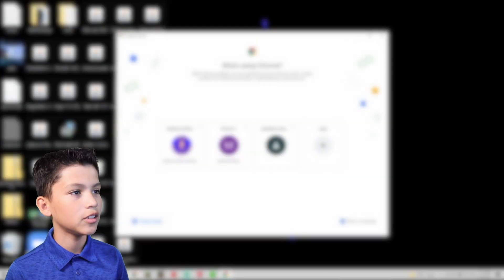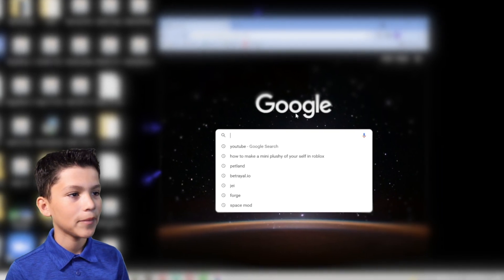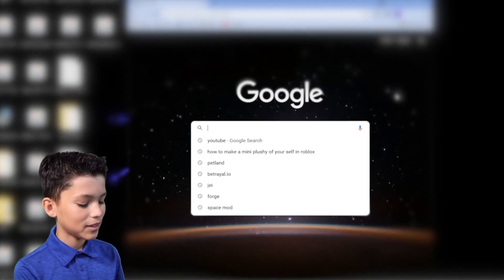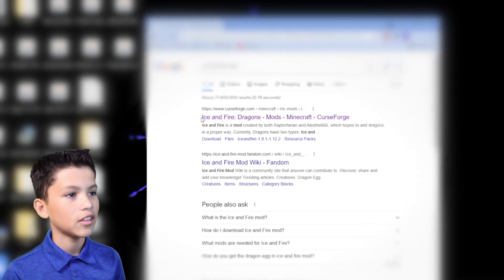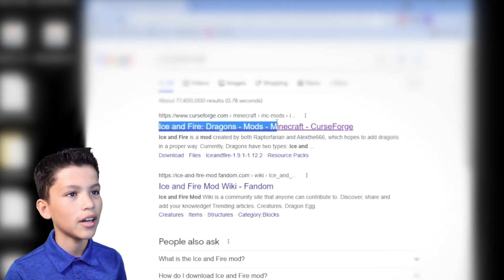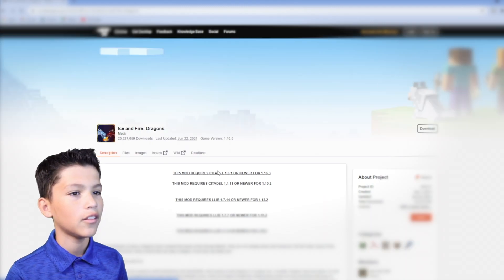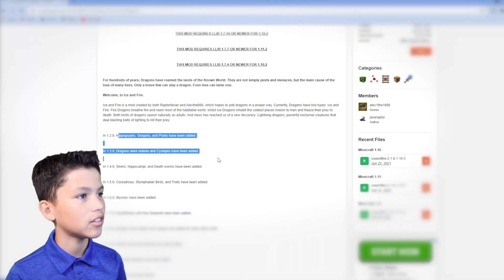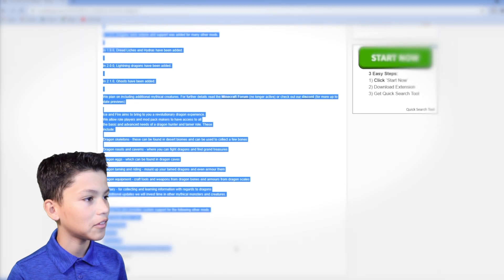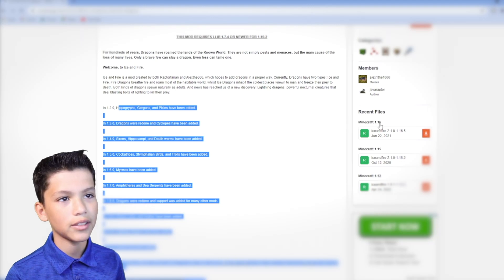So the first thing you want to do is go to CurseForge and then search up Ice and Fire. You go to Ice and Fire mod and it says Ice and Fire Dragons mod Minecraft. You want to click on that website, and then it shows all this stuff. You want to go to here on the side and it says Minecraft 1.16.